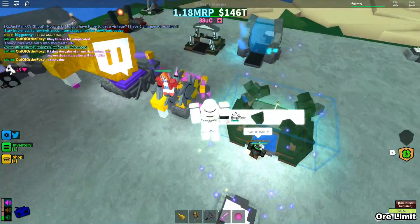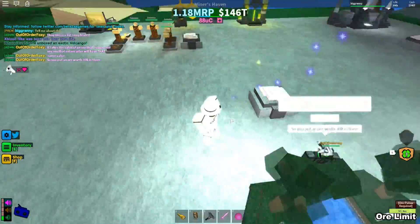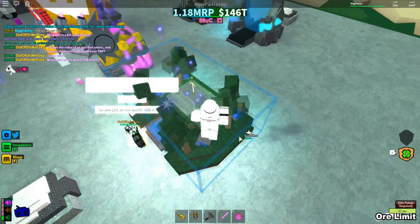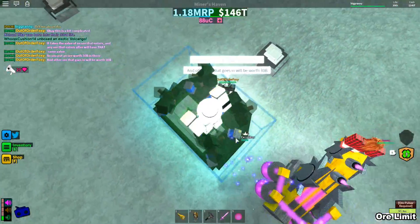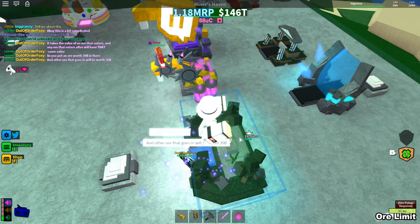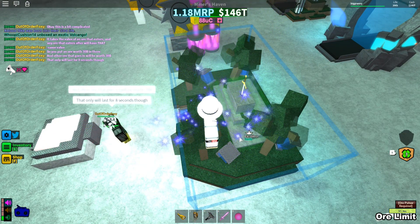That's pretty cool, so it's a little bit complicated to use. If you do it right — so if you put an ore worth 30 billion in there, it'll times the next ore by that value, and other ore that goes in will be worth 30 billion. It could be good or bad for your ore. If you have an ore that makes like five duo decillion, the next ore, even if it's worth like 10 bucks, will make five duo decillion.